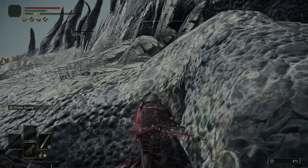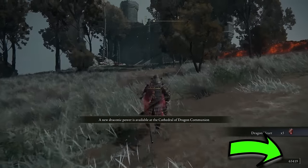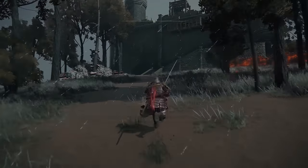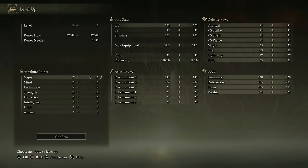Get to your gruesome work to relieve Elder Dragon Greyoll from its painful existence. Lucky for us, we have a bleed weapon which will shorten the process significantly. How you spend your runes depends on the road you choose from here — definitely invest into Vigor and your main damage stats. More information on that in the specific build sections, which is exactly where we will continue right now.